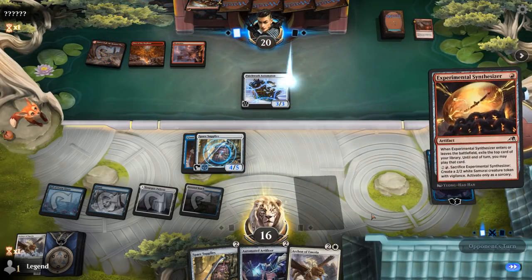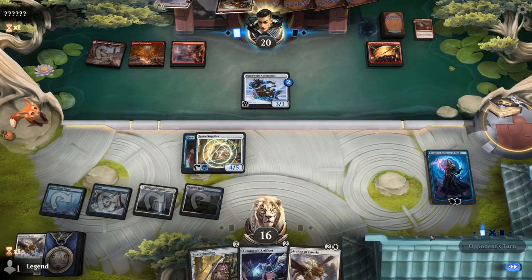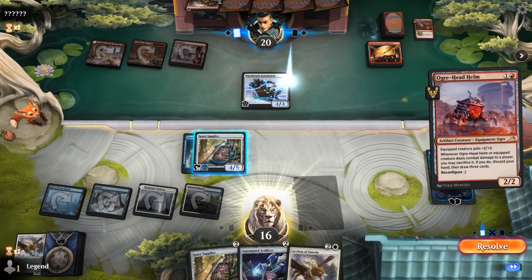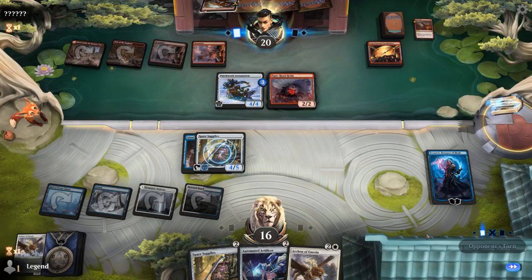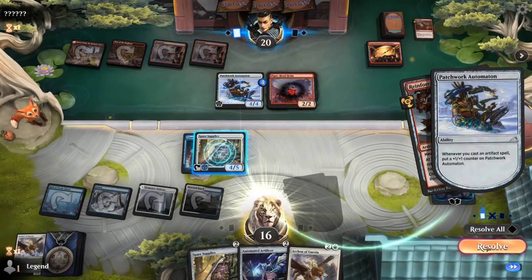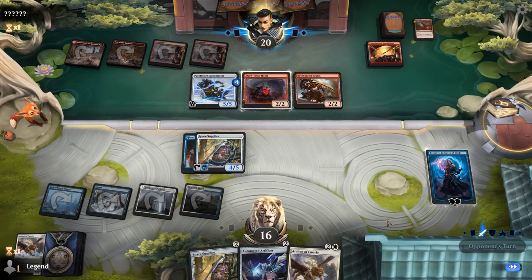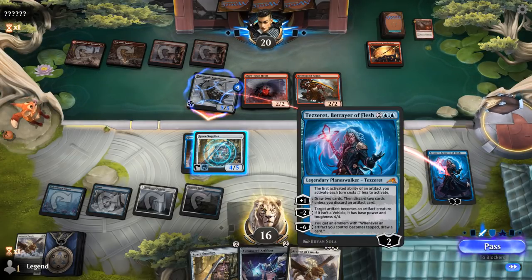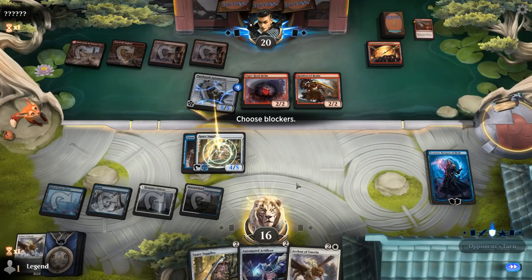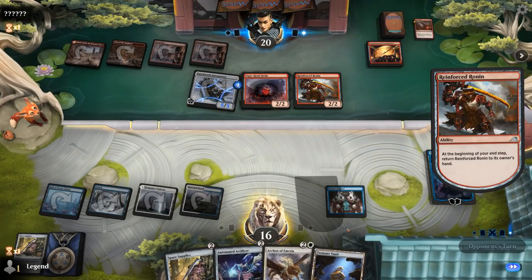Synthesizer grows Automaton. If they have two more one-mana artifacts we could be in trouble — it's just going to be the Helm and a land. So they can make Automaton a 5/5, which does get past our Spare Supplies. Do we want to lose Tezzeret? I don't think we do, so I'm probably chumping here, and then we can sacrifice the Supplies thanks to Tezzeret's ability to still draw a card. A ton of great synergies with Tezzeret here — Eiganjo is not going to be able to deal with the Automaton.